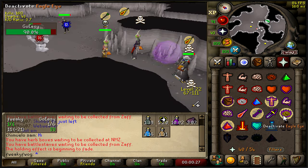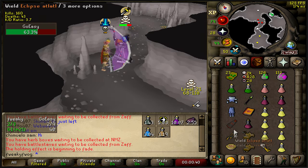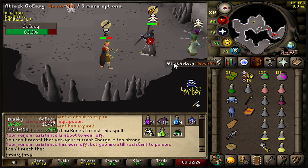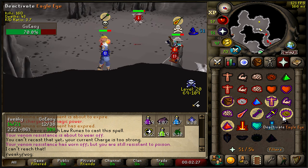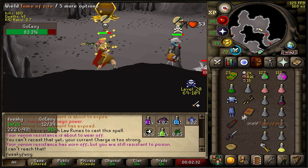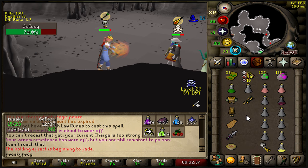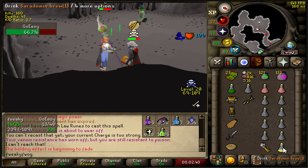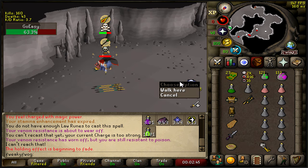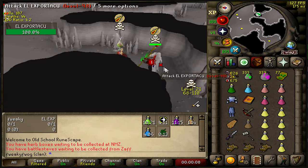Let's go! I just full TB'd his ass, now we gotta take him to town boys. Oh my god, we hit a 0 on that ancient - quite unfortunate. I'm almost out. Max bolt, max bolt - bolt TB'd this level 98 that tried to pounce on me. Good luck brother.